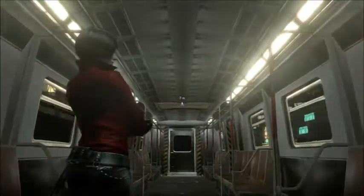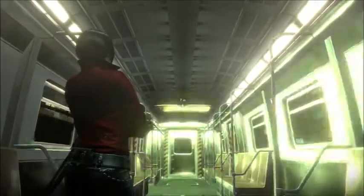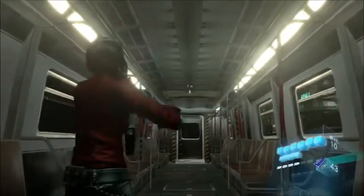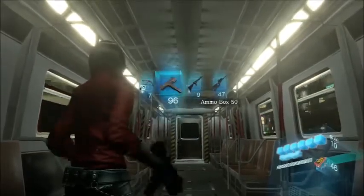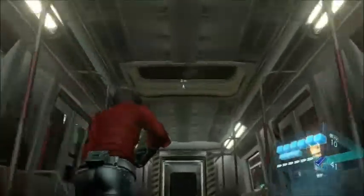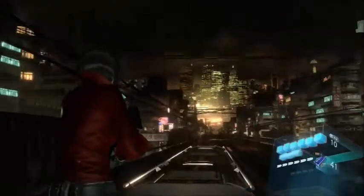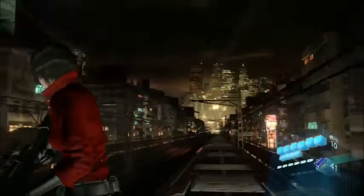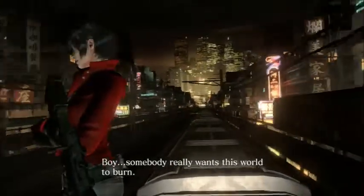Hey everybody, BKStunt here. We're going to finish off Ada Wong's Chapter 3, Resident Evil 6. We just lost Ubesto — however you pronounce that — he's off chasing Jake and Sherry now. And here's the scene that you saw in Leon's campaign. Somebody really wants this world to burn.